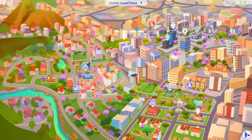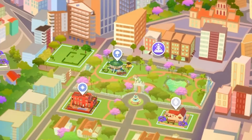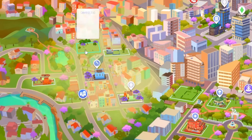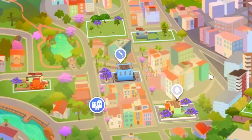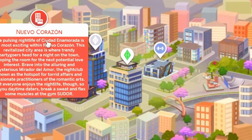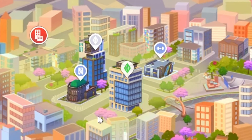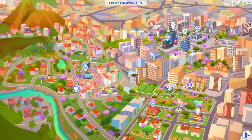So this is Ciudad Enamorada and we have quite a few lots. We have this whole section down here, the plaza, with four lots. We have this section over here, the Vista, with five lots. Then we have the city area, Nuevo Corazón, with four lots. So we've got four, five, and four — so many lots, this is incredible!